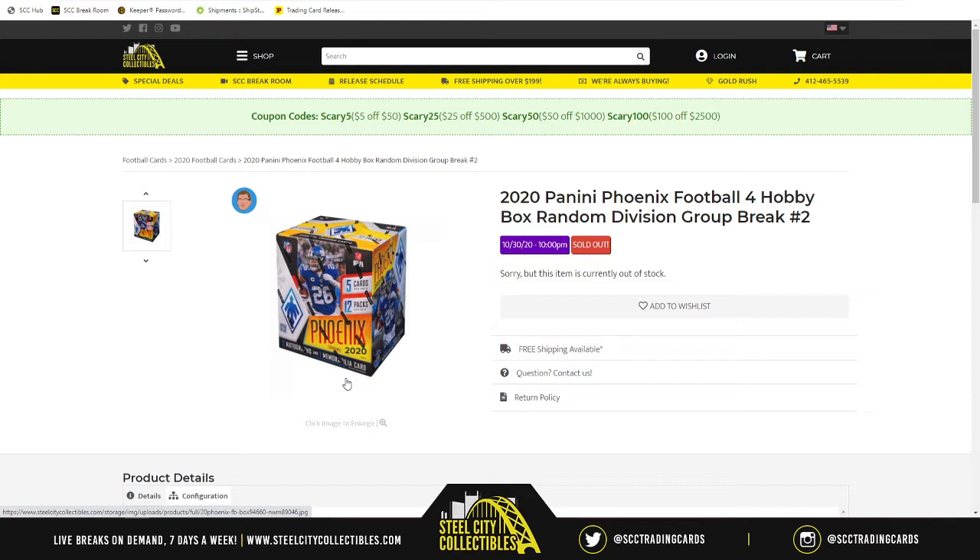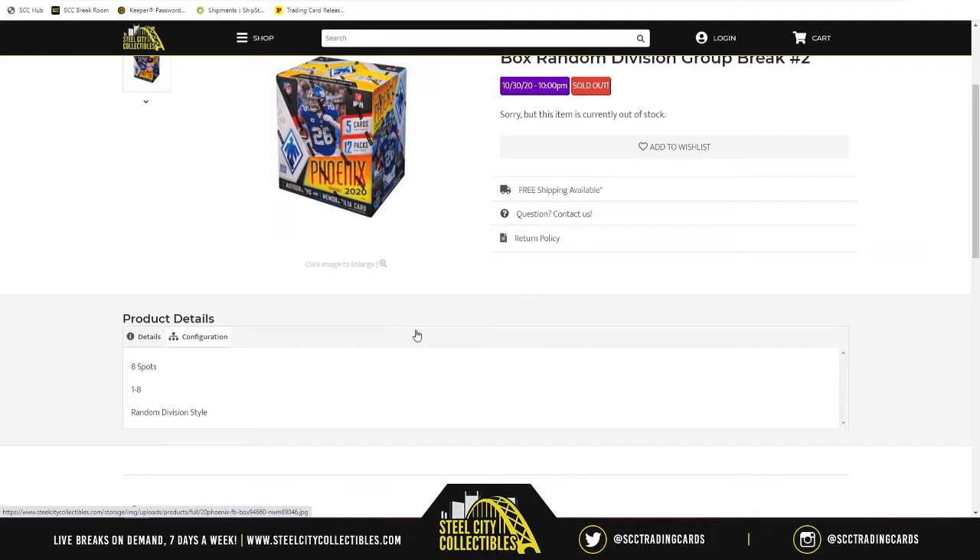This is break number two, random division style. We've got eight spots for eight NFL divisions. We're going to randomize the spots five times and also randomize the NFL divisions five times, then match them up. Whatever division is next to your name, those are the teams whose cards you receive.